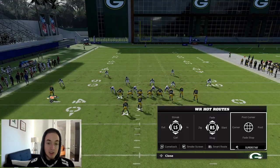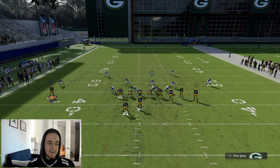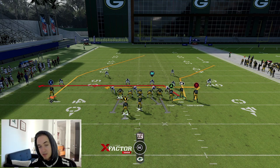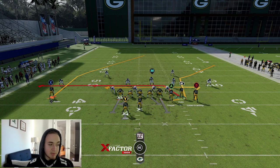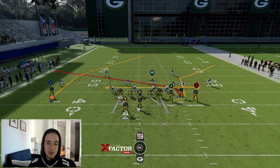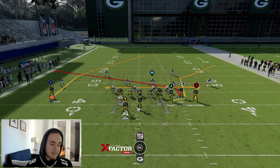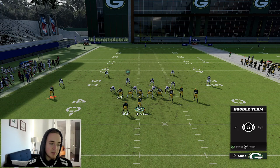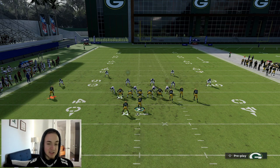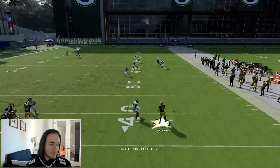With Davante Adams, we're going to need the outside apprentice to put him on a post route — this is key. Put him on a post; you don't have to do anything else with him. As for the other routes, we don't really need anything specific. We can do whatever we want with Valdez Scantling and Randall Cobb — hitch one, flat one, it does not matter. It does not affect the play. The only two routes you need are Davante Adams on the post and Tanyan's corner out. My favorite combo is just to slant him. I also like to block my running back to get some extra time, and I try to double-team the right defensive end so we can roll out if needed.